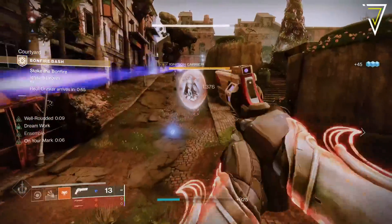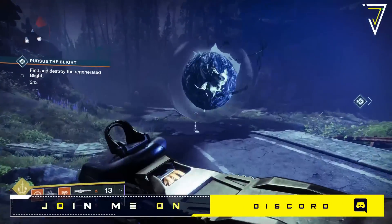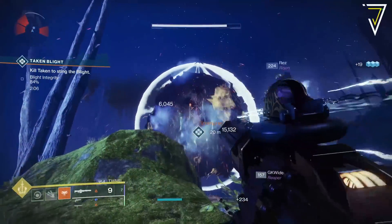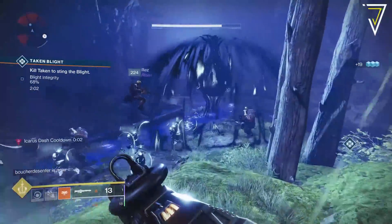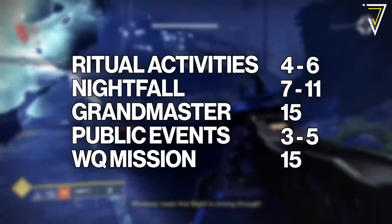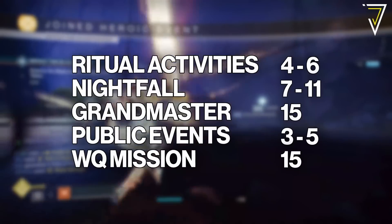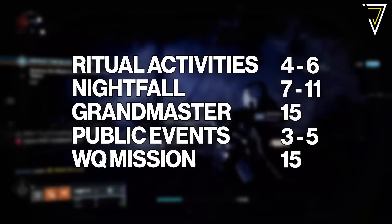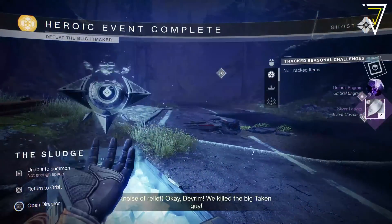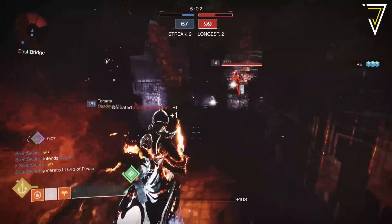In order to re-roll your armor, you'll first need to earn silver leaves, which you can pick up by completing activities whilst equipping your Solstice armor. Any silver leaves in your inventory when you complete a bonfire bash activity will increase the amount of silver ash given upon completion. You can earn silver leaves by completing any activity in the game — ritual activities offer 4 to 6, Nightfalls offer 7 to 11, Grandmaster Nightfalls offer 15, and public events offer 3 to 5. The more silver leaves you have, the more silver ash you'll earn when converting via bonfire bash, and it's this silver ash you'll use to reroll your armor stats in the armor mod screen.